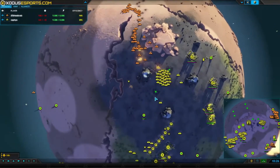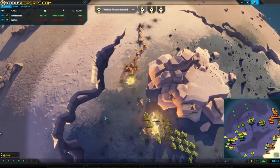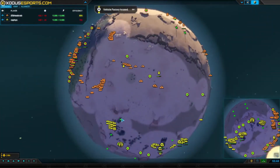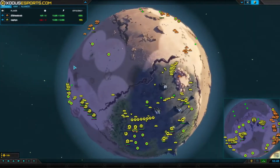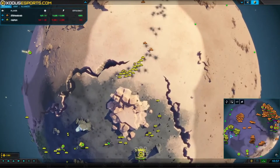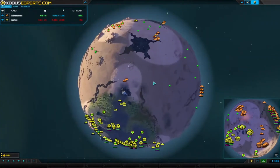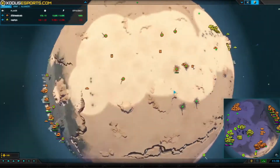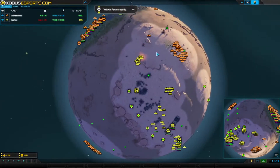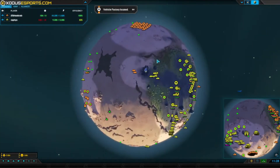Headcrab is just massing more and more tanks right outside Zaphis's base. Zaphis looks like he's gotten tired of it — he's moving his tanks forward to clean up. That attack from Headcrab is quite a big mistake because you don't really want to attack someone's base; units take a long time to move from one base to another. You'd rather use your army to gain map control and keep it alive. The defender's advantage is really huge. Headcrab either needed to commit and take out a factory or pull out — having units just sit there and die needlessly could come back to hurt him.